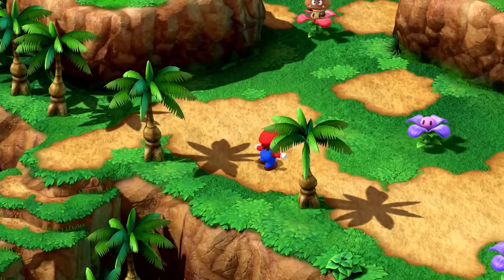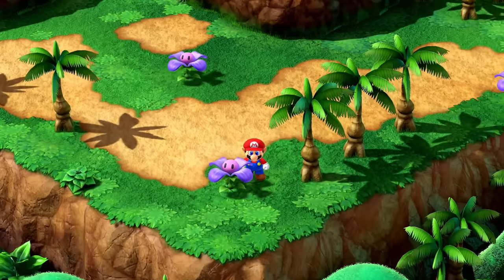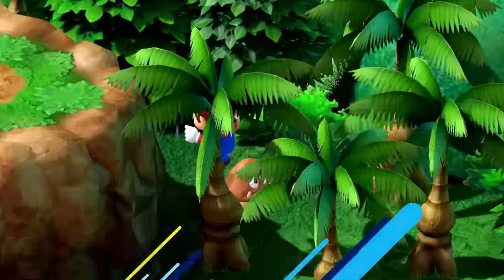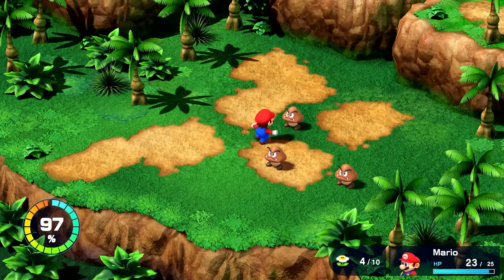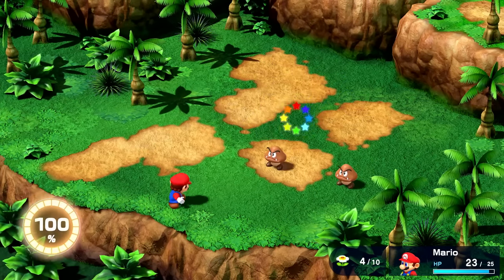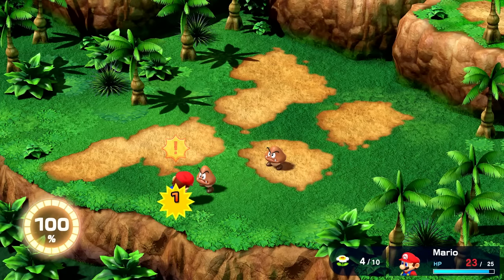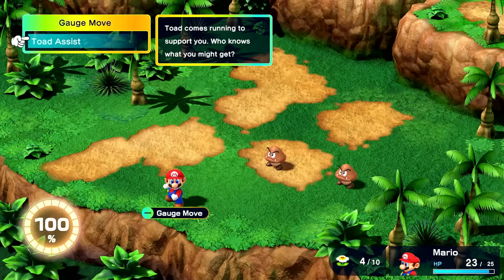Another enemy to take down — what is going on with this Goomba? Seems like there are multiple ways to go here. There was another Toad in trouble right over that way, so we'll do that soon. I got the big chain attack there. But what's going on with the gauge now? That's at 100%! I keep pressing these at the entirely wrong time.